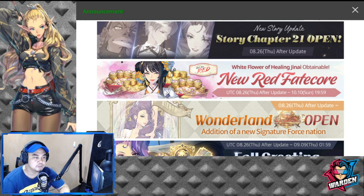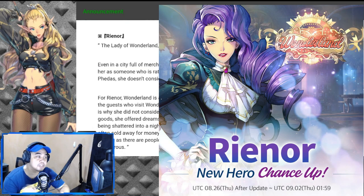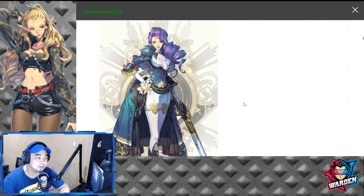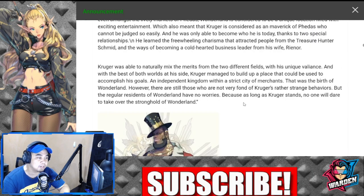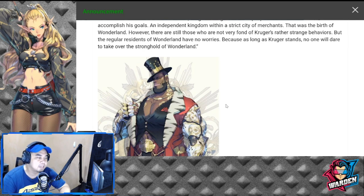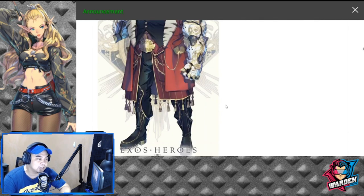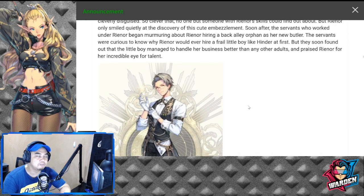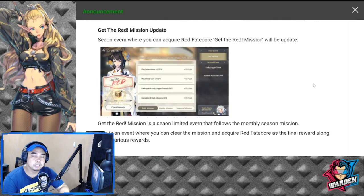Let us go into the new red fate core, which I'm actually curious about how to obtain. By the way, the lady general for Wonderland is called Rhino, not Luna — it was actually a mistype on the teaser they put out, and it's confirmed here as well. So here is Rhino, and together with Kruger — Kruger is actually the big, burly, muscular guy with a nice gauntlet on his hands.